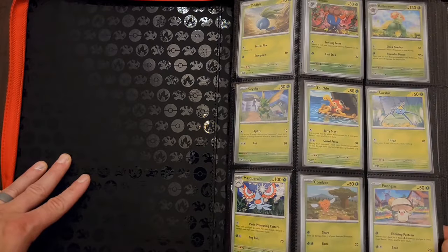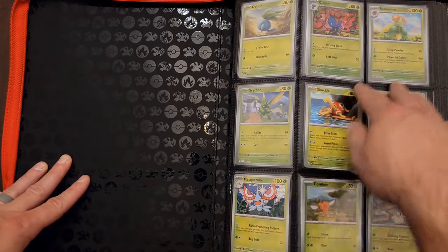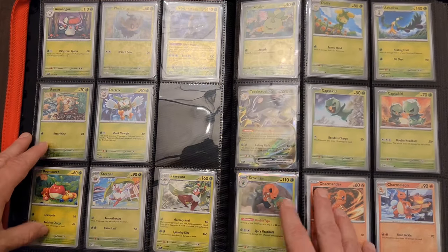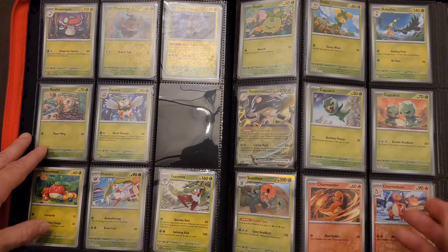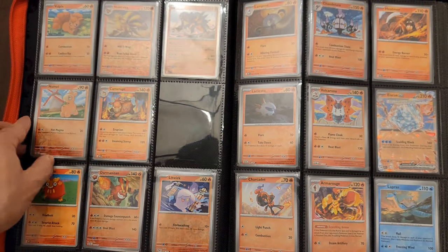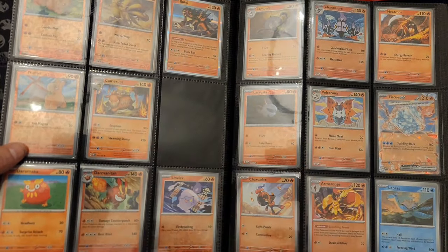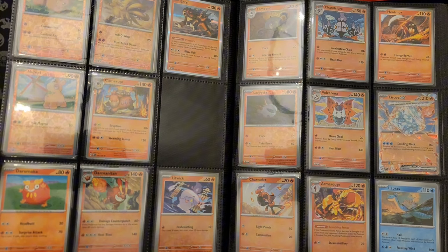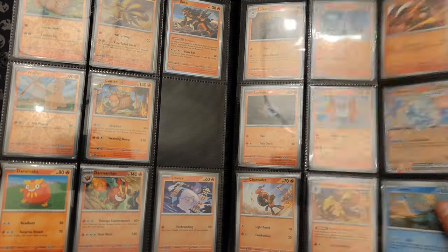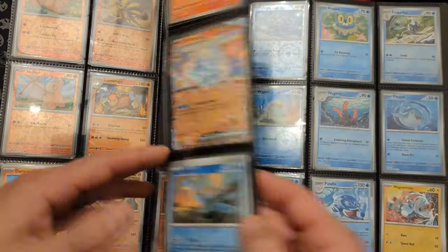Of course, you start off with the green energies here. Nothing really too notable. Scyther is always cool — one of my favorites. I don't have all of the reverse holos; I didn't get to complete that. That should be the Decidueye — didn't get that EX. I didn't get a lot of regular EXs and doubles. Let me start hitting to the fire Pokemon. We'll get to the Ninetales later. There wasn't very many regular holos in this set. And here's this little Ice Cube Pokemon — I have nothing about it.